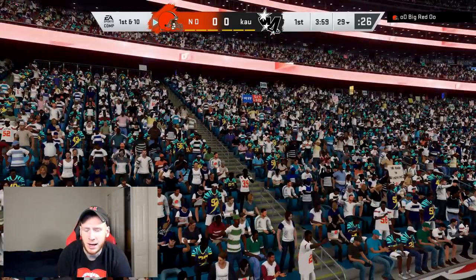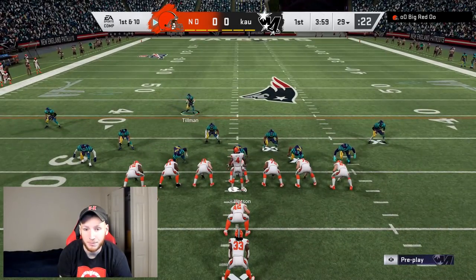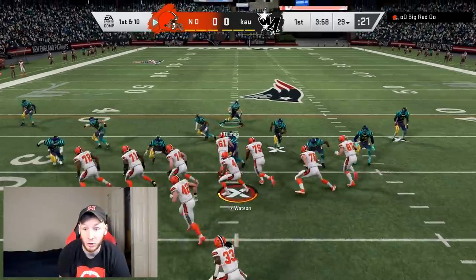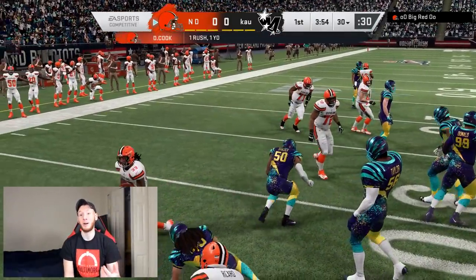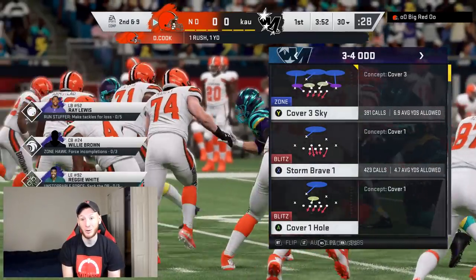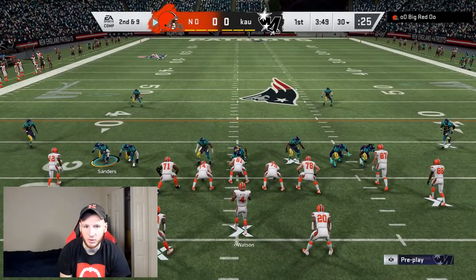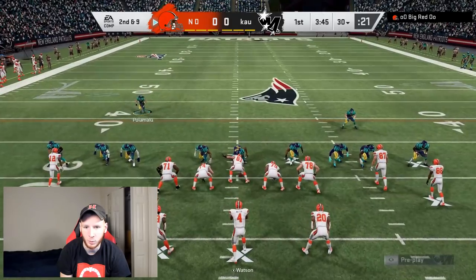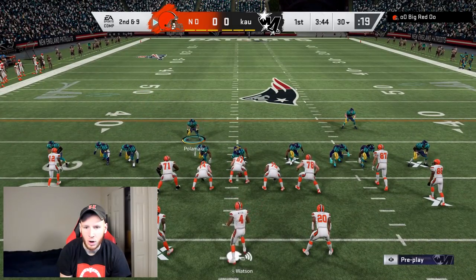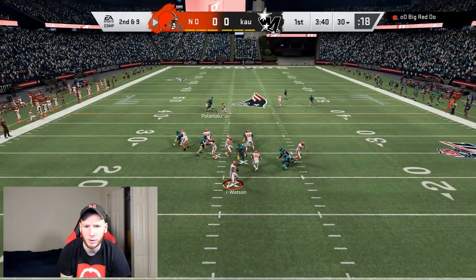Another important thing this year — making sure you match personnel with the right personnel. This is one of the first years in a long time where if they come out in an I-form or single back, you better not be in dime or nickel — you're going to get toted on. Make sure you're matching 3-4 or 4-3 against an I-form or single back. Just come out in gun split close. Something I'm going to note right away is he can audible down to I-form and strong. Also knowing the good routes — that's one of the most important things.